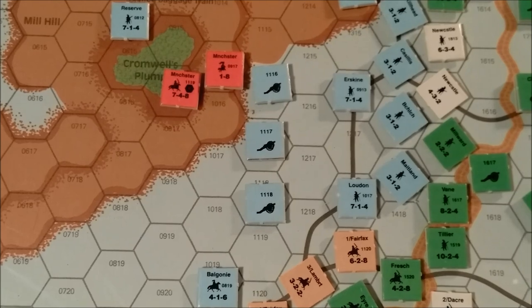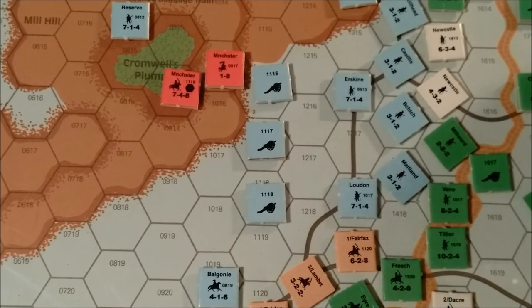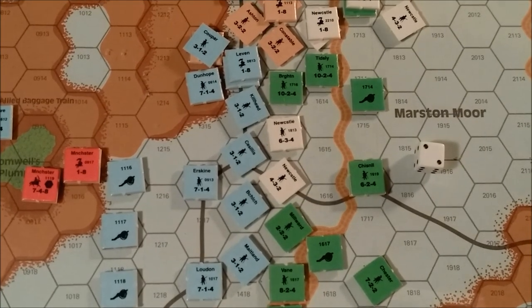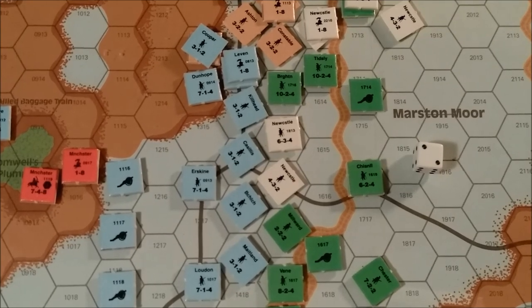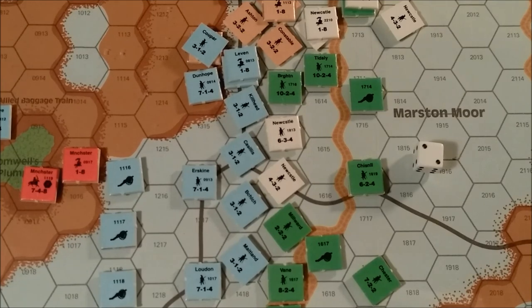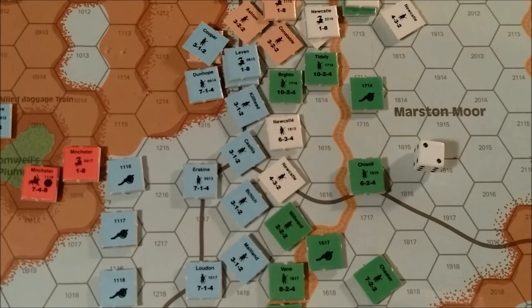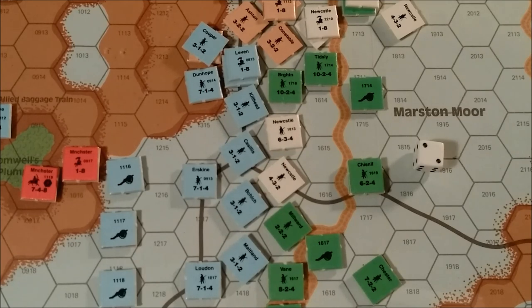He'll roll a d6. Let's say it's game turn 8 and the Royalist player rolled a 2. He has a plus 2 to the die roll, so he actually rolled a 4. The modifications are summarized on the turn track. If the modified die roll result is 1 through 3, the visibility is clear. If it's 4 or 5, visibility is obscured. If the result is a 6, the visibility is minimal. In our case with a modified result of 4, visibility is obscured.